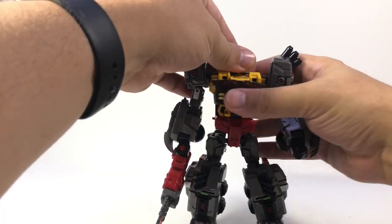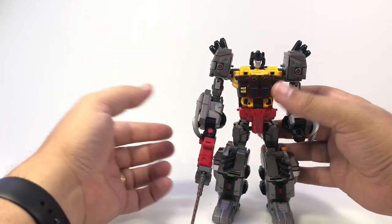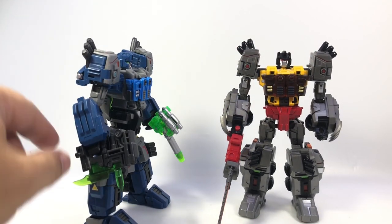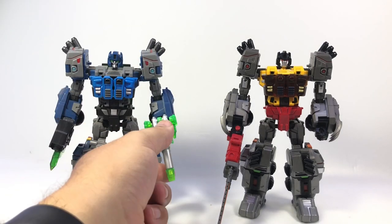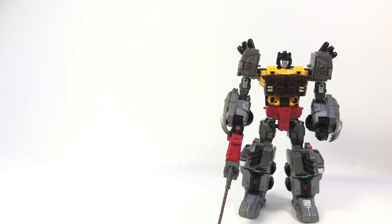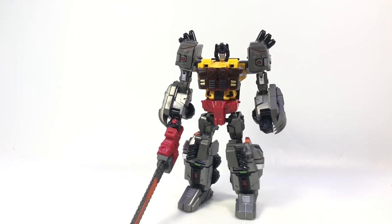It didn't really seem worth showing off vehicle mode differences since physically the only thing different from Steel Core aside from color is the claws on the rear. Here he is with the original Steel Core, who's still holding the exclusive transparent green Targetmaster I think I got at BotCon 2011. Steel Core was finally a robot that it really looked good on. The two side by side are essentially the same — colors are different, and there is the new head sculpt and new arm claws. A nice TFCon exclusive from Fans Project — Severo Core — and Steel Core was already a fun toy to boot.